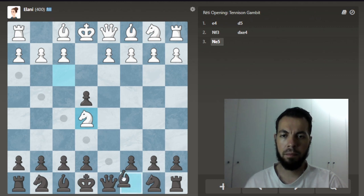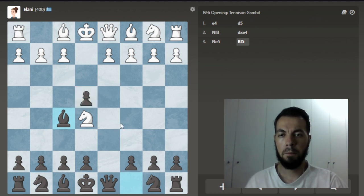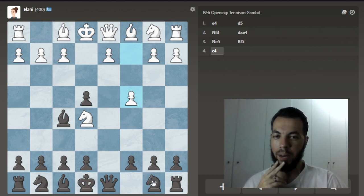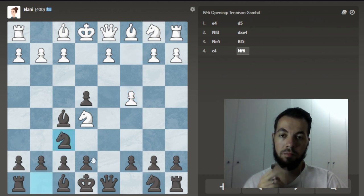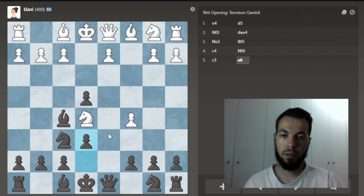That's just a very silly, funny move. Let's try to develop instead. Why not do this and defend the pawn? I still don't fully understand the moves here — it's still a mystery why they're playing like this. Let's keep developing. We can now play this move, hitting the pawn.